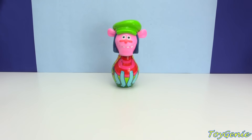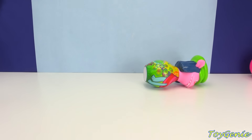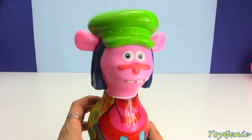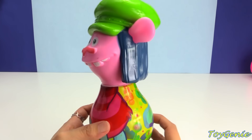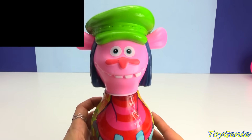And now we just have one pin, and it is Cooper. Let's see if we can knock him down. Yay - we got him! Super cool. Here is Cooper - he's got a green hat and blue hair. Awesome - yay! I get to pick another surprise.